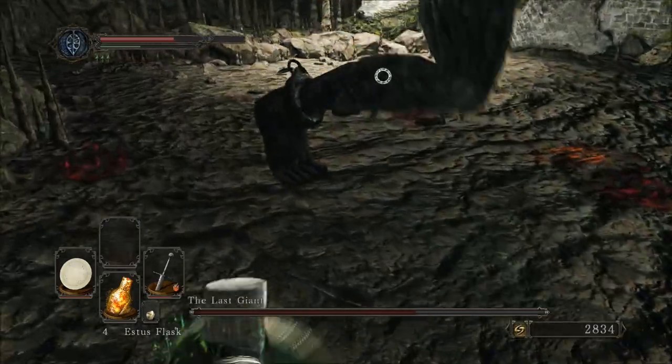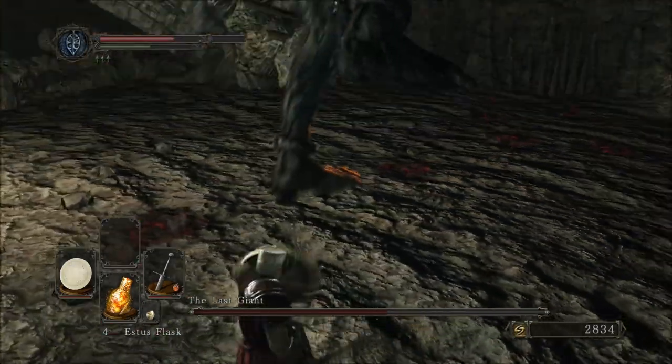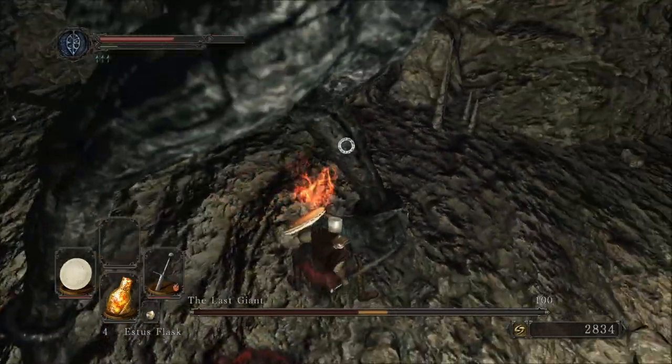You will see sometimes, if you get round the front, it'll do those arm swipey things. So as you're backing off, just raise your shield if you've got one, just in case they catch any random swings you don't quite see.